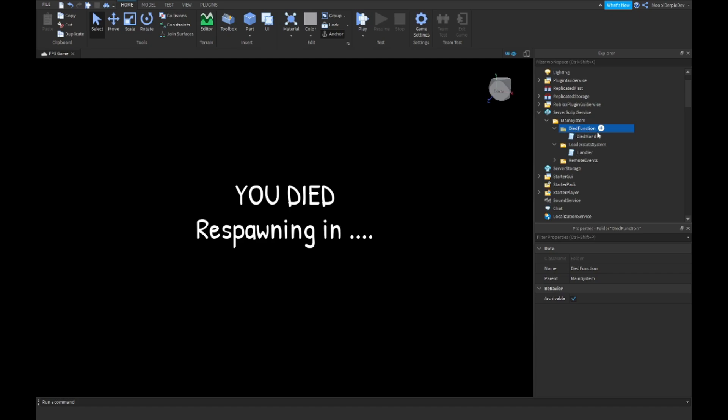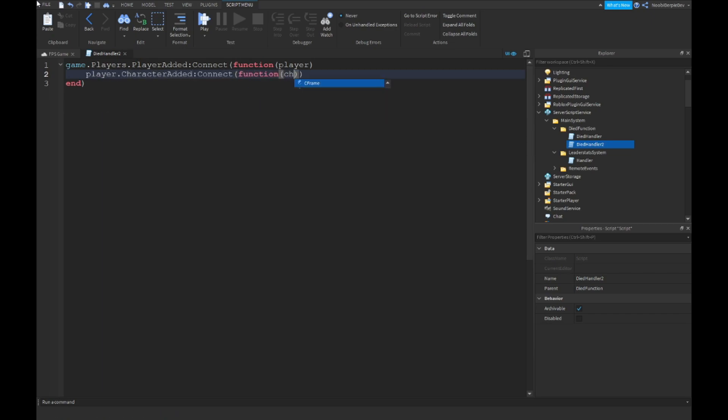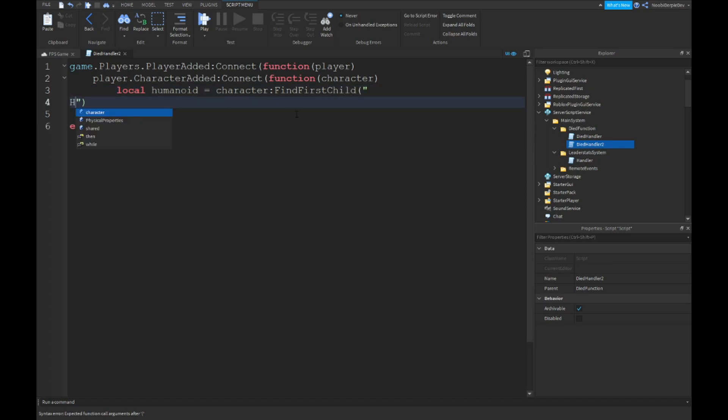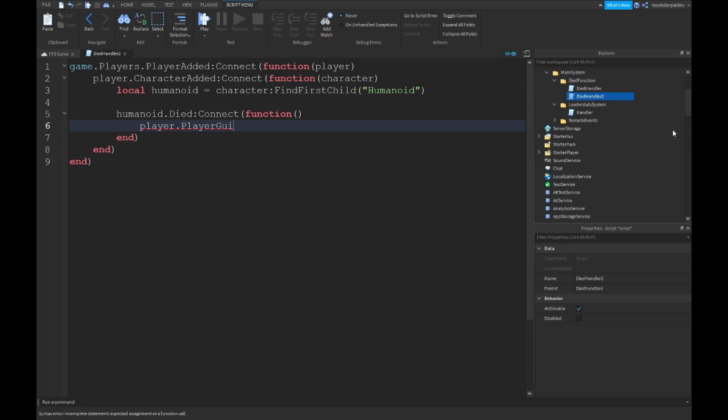In your died function you want to make another script — 'died handler 2'. Local player — game.Players.PlayerAdded colon connect to the function of a player. Player.characterAdded colon connect function character. Local humanoid equals character colon FindFirstChild humanoid. humanoid.died colon connect function. Then: player.PlayerGui dot deathGui dot visible equals to true.